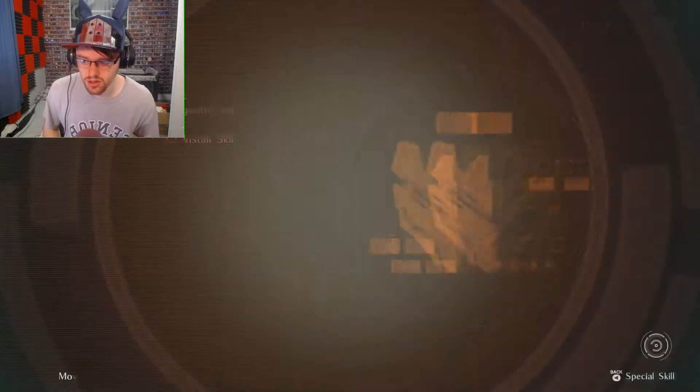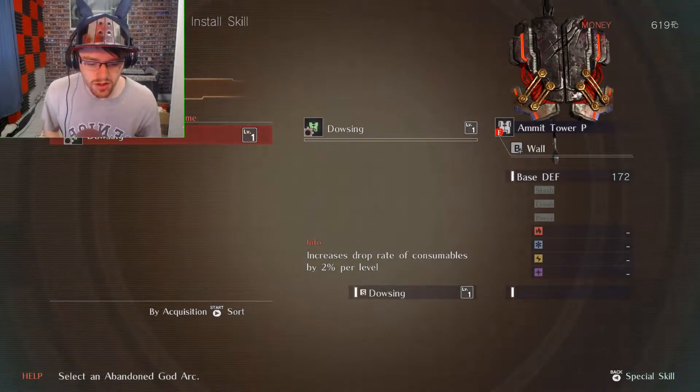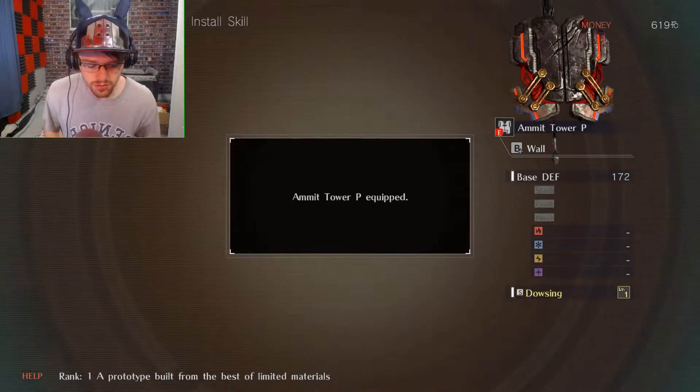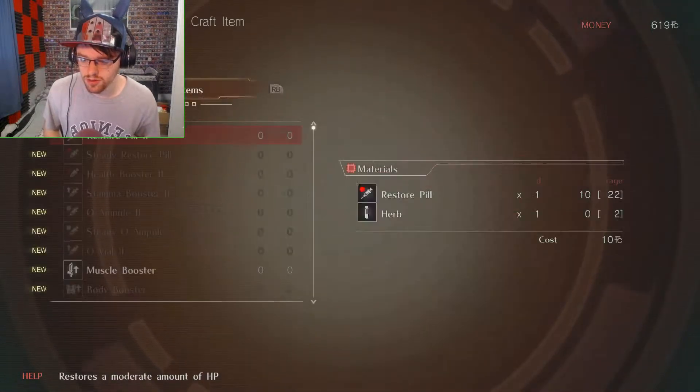So you can install stuff to each thing — shields. Browsing, what's this? Increases drop rate of consumers by two percent per level. Yes! It's extremely useful.